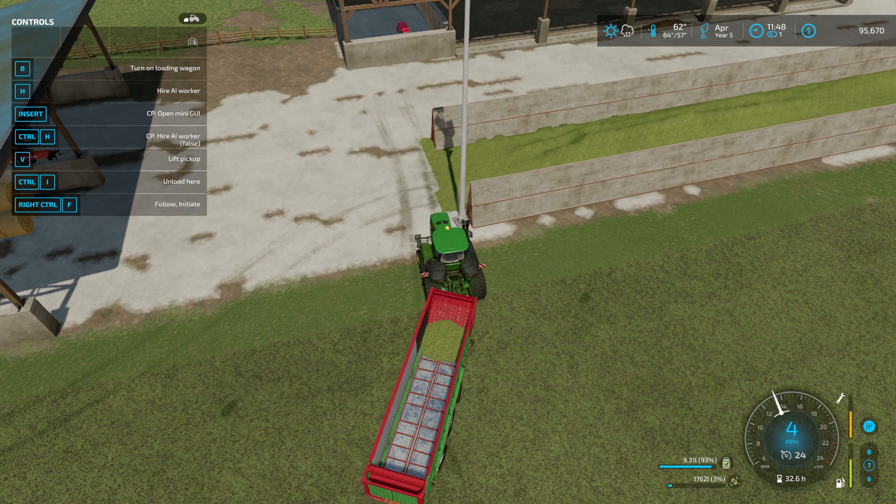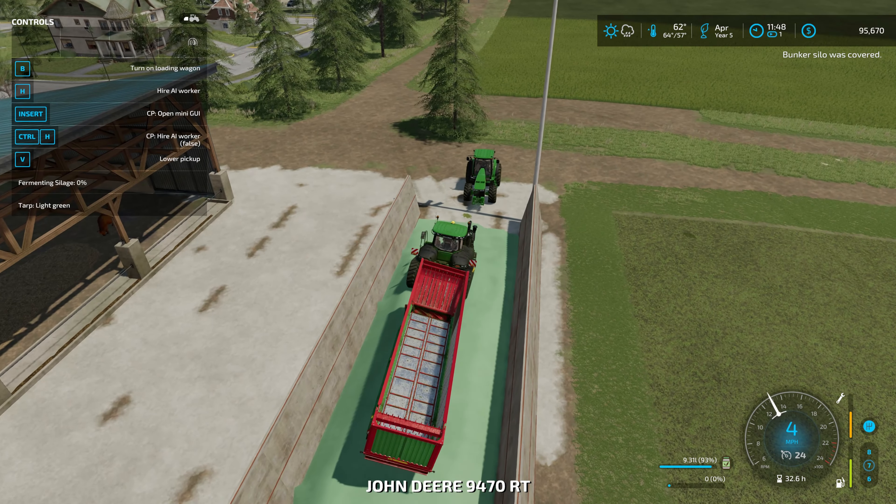I'll need to get some soil sampling done, spread some lime, some fertilizer, and get the use out of that field. All right - 100% compact. Let's go ahead and cover this up. Perfect, this is all set.